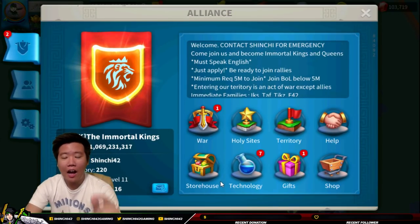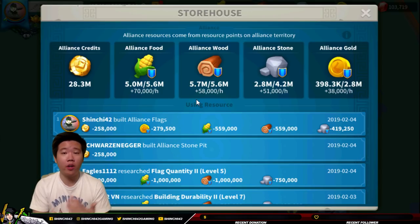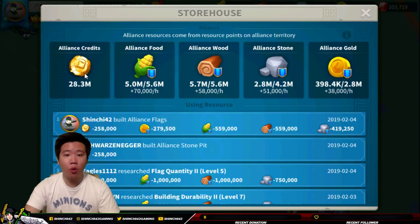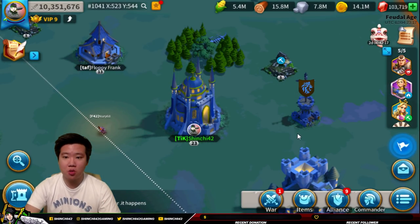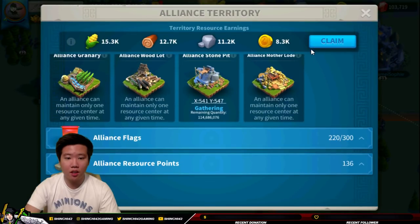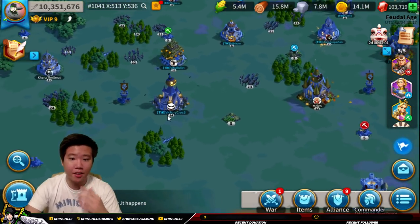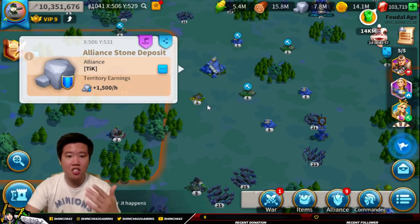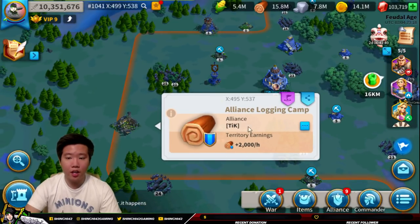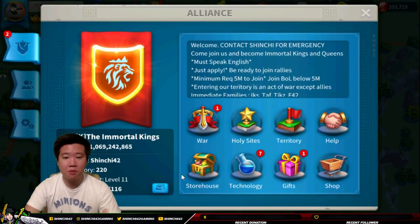Now let's talk about how you can get resources into your storehouse. A lot of you may be struggling, especially new players. So how can you get more alliance food, wood, stone, and gold? I'm producing a lot of resources because I have controlled a lot of the deposits. You can go to the alliance page, go to territory, and see the alliance resource points — stone deposits, logging camps, gold, and food. The most important resource to get early on is gold, so build up that gold resource stock.